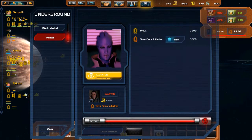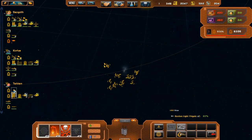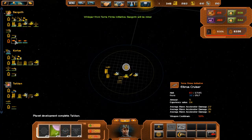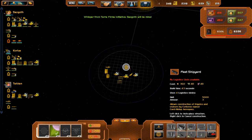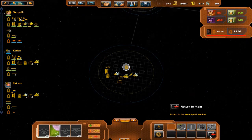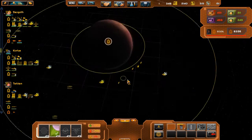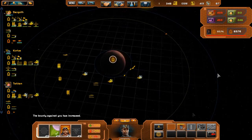Hopefully we can turn the tide with the pirates and make them focus more on Terra Firma. They really have an issue with this planet — they're consistently attacking it, but they're leaving Tacken alone for a bit, which is a benefit. Our capital is under siege though, so that's not a good thing.